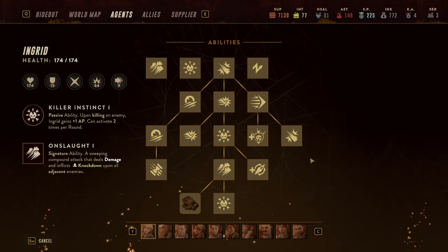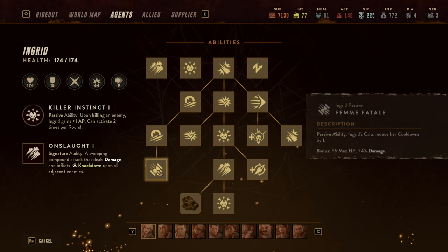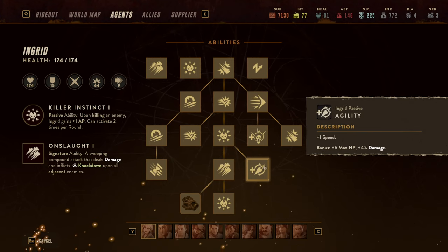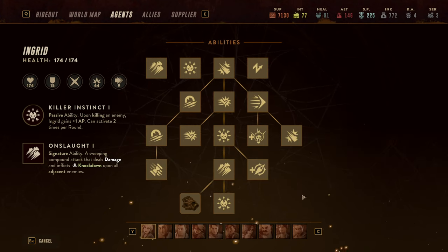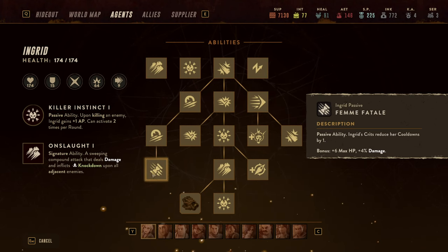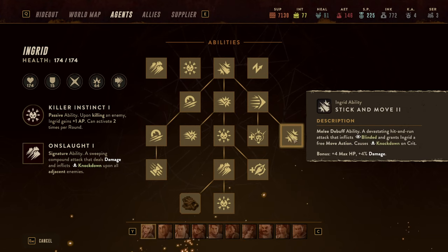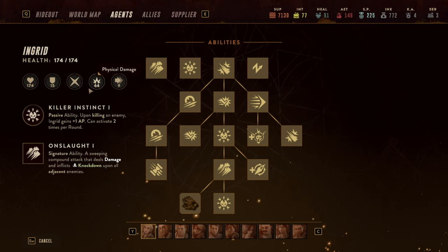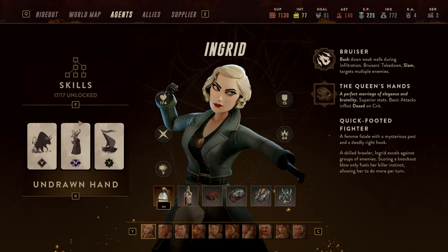She has a couple of other abilities, like becoming a bit quicker, a Bladestorm-style attack to hit around her twice in a row, and passive abilities that give her speed. When she crits, cooldowns are reduced. I would highlight the cooldown reduction as a third sweet spot — you want that because it allows you to use Push Kick and Stick and Move more often. That is her core skill tree with the focus points you should invest in.